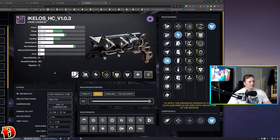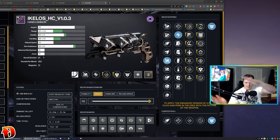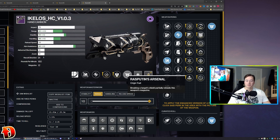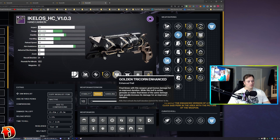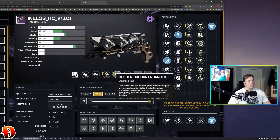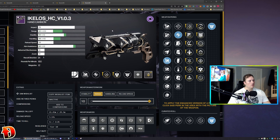This is the PVP god roll for the Ikylos Hand Cannon — precision frame, void, Season of the Seraph. Fluted Barrel, Accurized Rounds, Rapid Hit Enhanced, Golden Tricorn Enhanced, Rasputin's Arsenal origin trait, Targeting Adjuster, and a Range masterwork. If you like 180 hand cannons in PVP, you're going to like this one. Rapid Hit and Golden Tricorn — Golden Tricorn is slept on. It's really strong if you can get it going, and with void being your subclass, Golden Tricorn can get you up to 50% bonus damage.